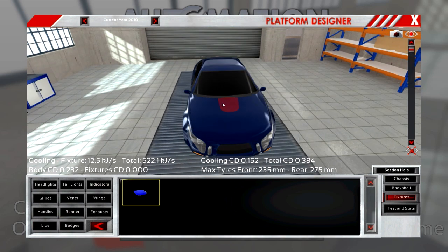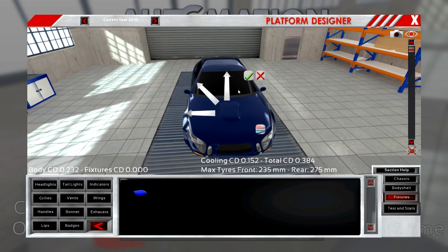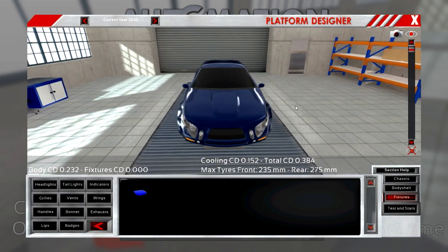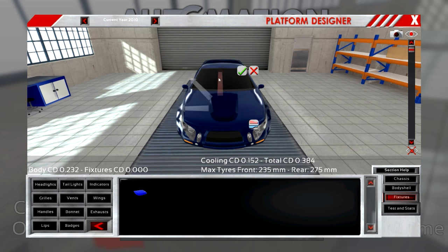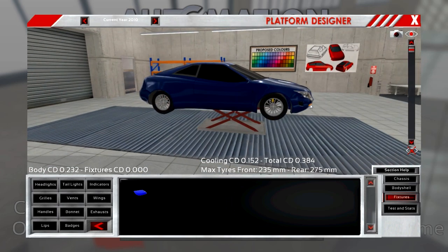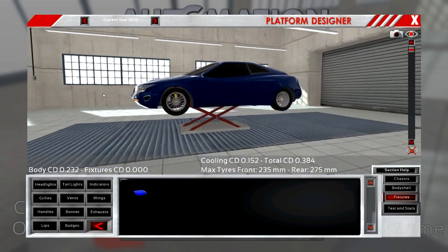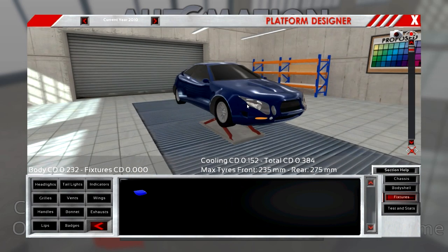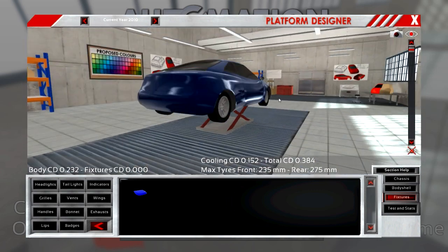We can still add something on the bonnet, which gives us a little more space for the engine. The bigger your hood and the bigger the space under it, the bigger the engine you can put in. Engine size is really limited by the available space you have in your car — the bigger the car, the bigger the engine you can mount.